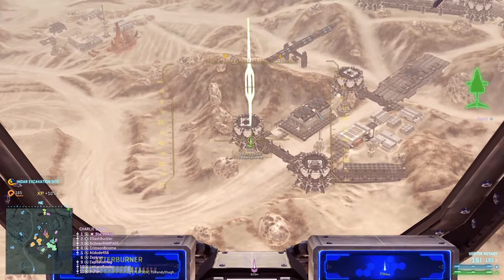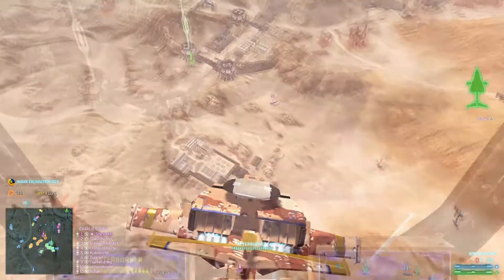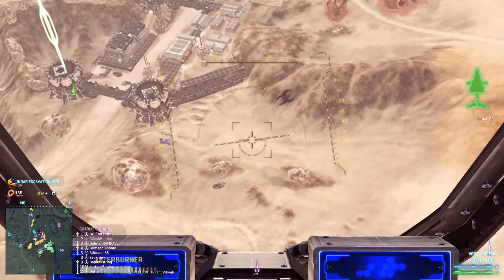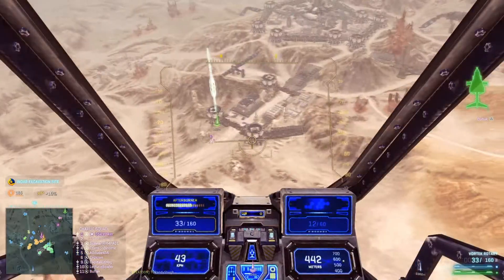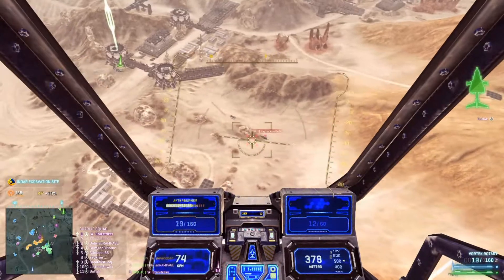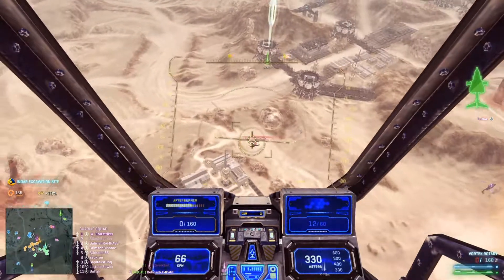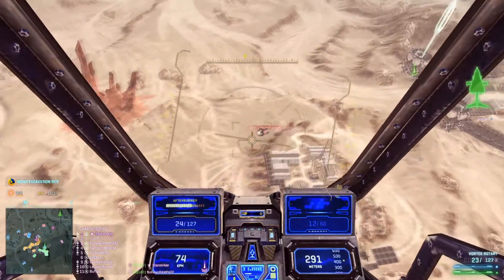All squads, move to the designated marks and start engaging from long range, or in the vicinity of the marks. Scythe nail. Bravo, copy. Roger that, Charlie one taking tone. Charlie three falling back. Roger, Galaxy three falling back.